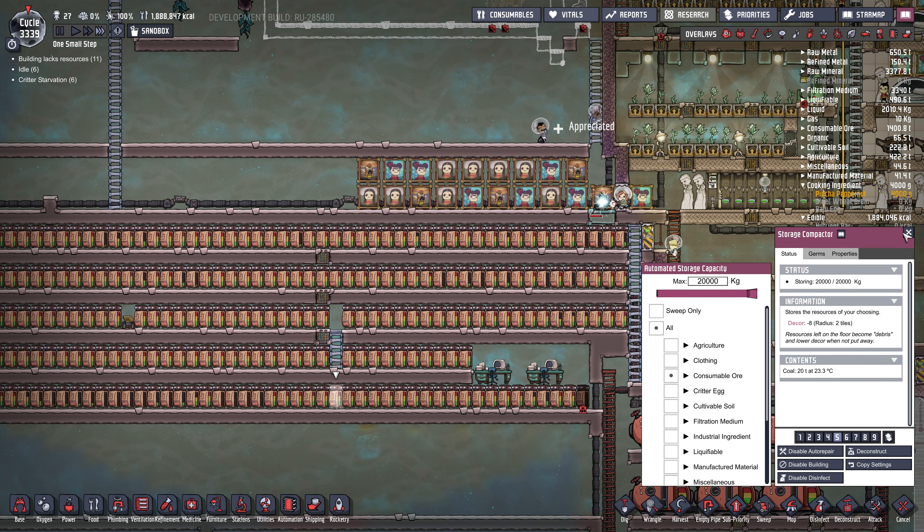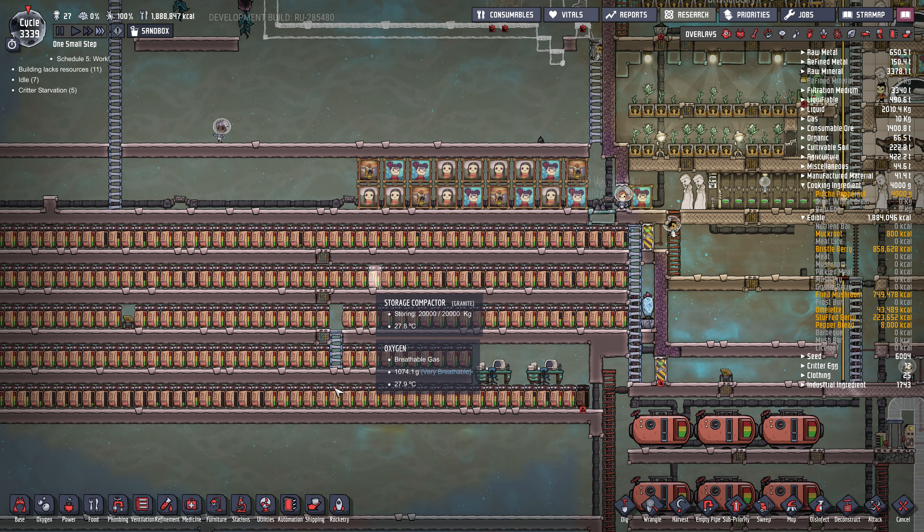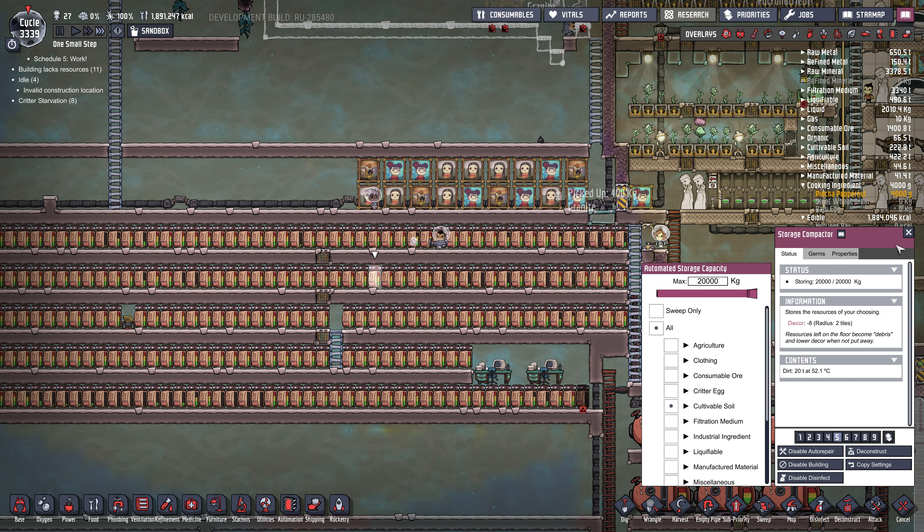I extended my storage, as you can see. Most of these storage containers are of one type — that was coal, this one's dirt, etc. We're chewing through minerals: there's 1,400 tons of igneous rock left, we've fed all the sandstone to the hatches, there's no sedimentary rock left, and eventually long-term we'll work through all that stuff.